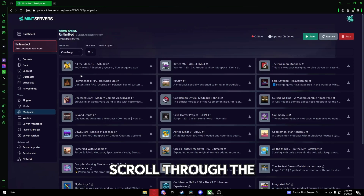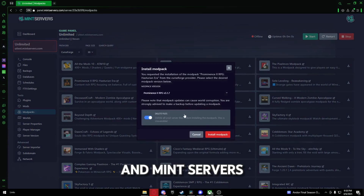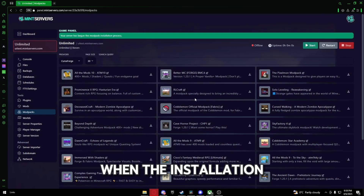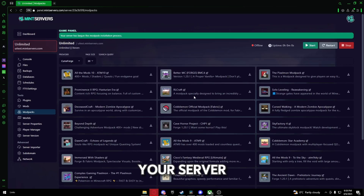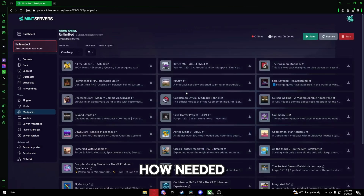You can either scroll through the list or simply search for Prominence 2 RPG. Once you've found it, click to install and MintServers will handle the rest. When the installation is complete, start your server. No complicated steps or techie know-how needed — it just works.